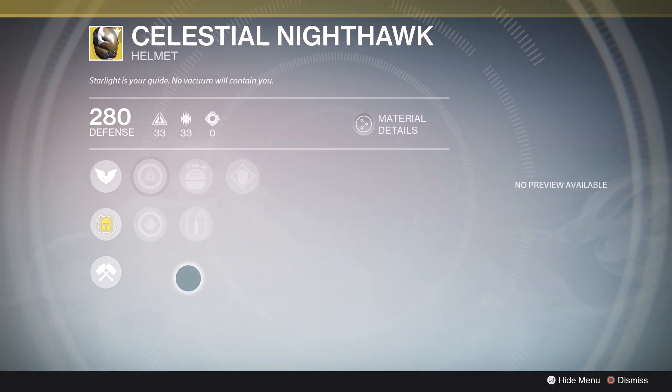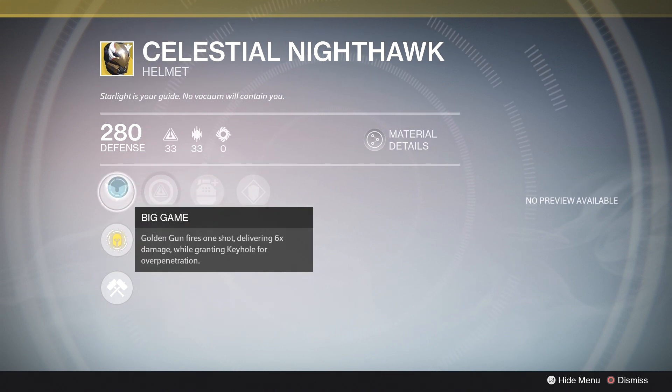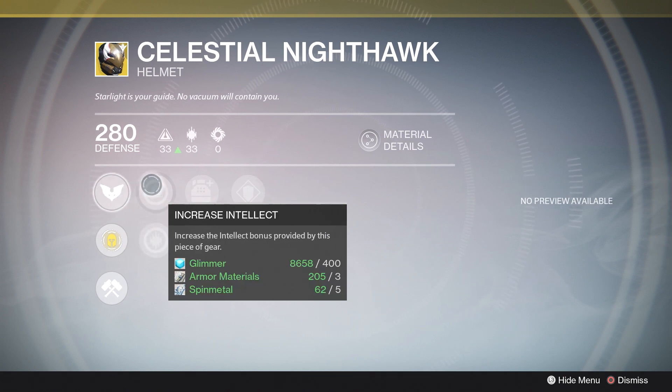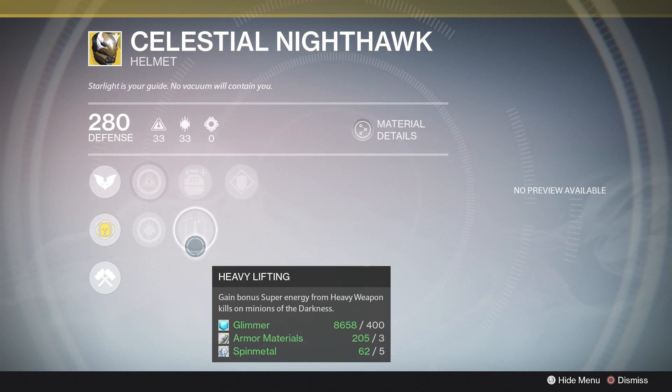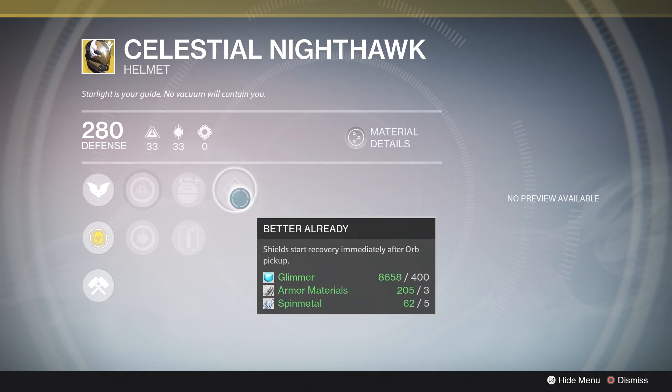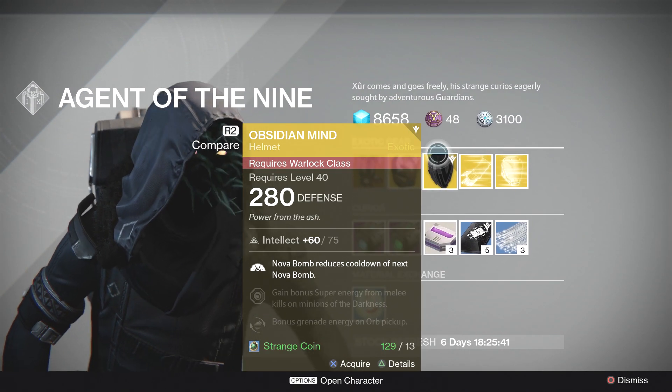Next up for the Hunter, the Celestial Nighthawk — this is the helmet you want if you're running a Gunslinger in PvE. The perk Big Game makes Golden Gun fire one shot delivering 6x damage while granting Keyhole for over-penetration. Very strong in PvE, nearly useless in PvP, but if you like running a Gunslinger in PvE you definitely want this. Support perks include increased Intellect, increased Discipline, Ashes to Assets, Heavy Lifting, and Better Already.